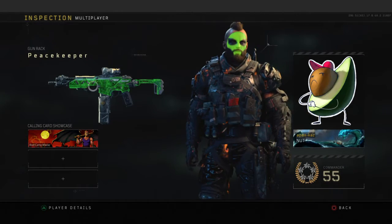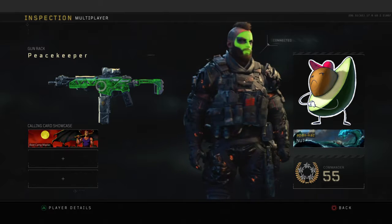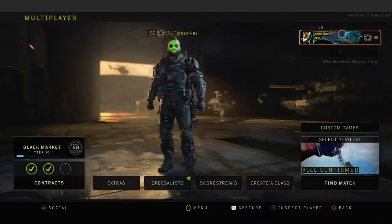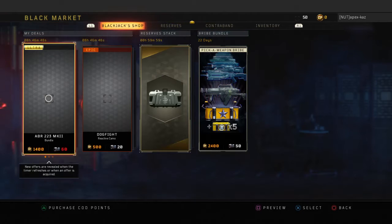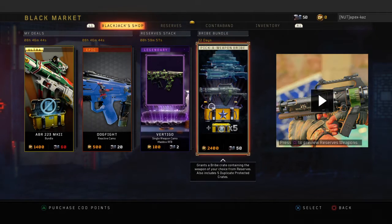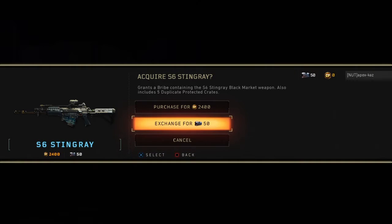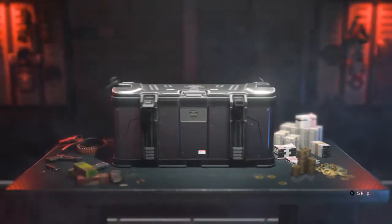Once you're by yourself, you can see your gun rack right here. You have to have the Peacekeeper right here. Once you have that, you need to have 50 crates. Go ahead and go to 'Pick a Weapon Bribe,' go to the Stingray, and exchange it for 50 crates.